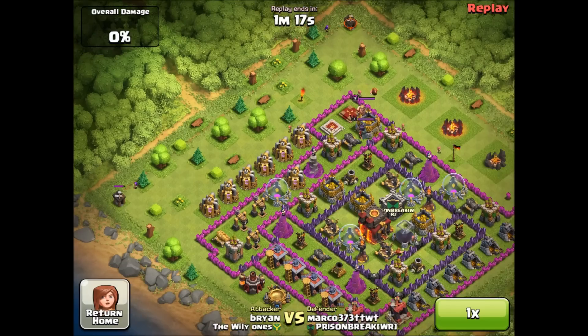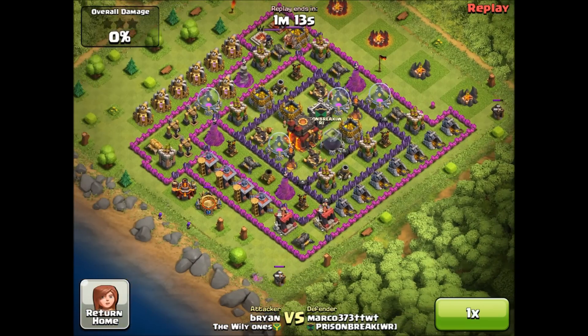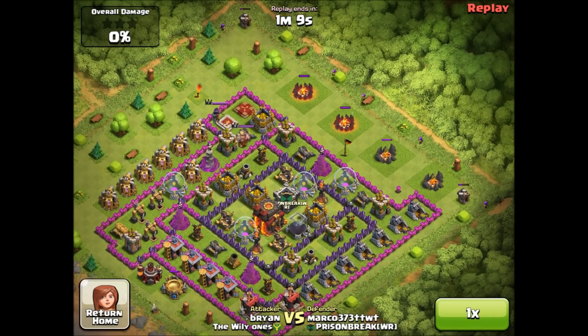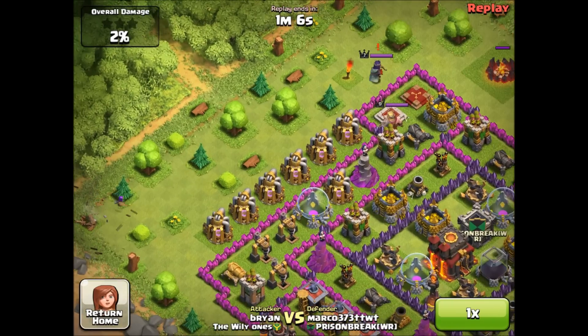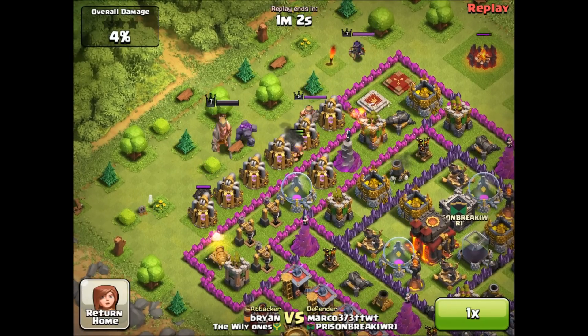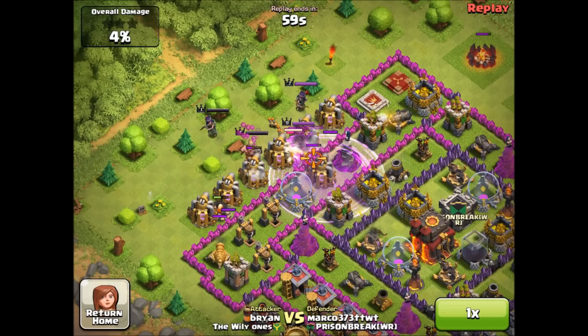I started off picking out buildings on the outside. I did end up losing this battle unfortunately, but it was a lot of fun. I was not able to pick off those two buildings, but I picked off the army camps on the side. Then I decided to attack from the top — spread out my giants and put in my golem. I should have had more than one golem though, that was my bad.